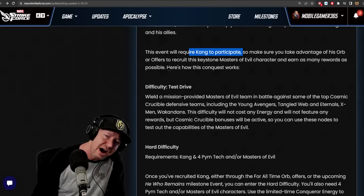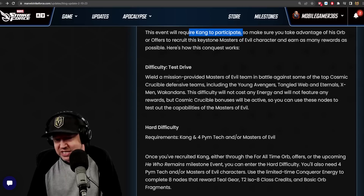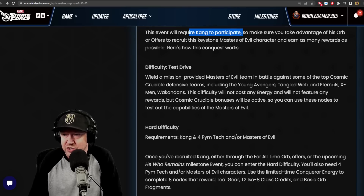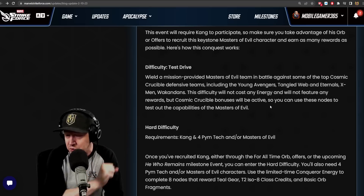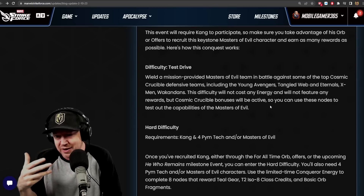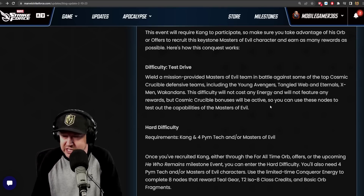Here's how the conquest modes work. Test Drive: wield a provided Masters of Evil team in battle against top Cosmic Crucible defensive teams, including Young Avengers, Tangled Web Eternals, X-Men, and Wakandans. This difficulty won't cost any energy and features no rewards, but Cosmic Crucible bonuses will be active — so you can use these nodes to test out the capabilities of Masters of Evil. What we really need is a Cosmic Crucible practice mode, like the practice mode in Alliance War, where we can go against our own defense or Alliance mates' defense.